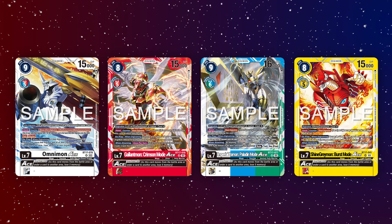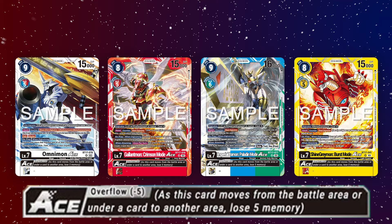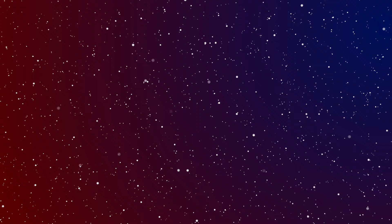Enter BT17, which introduced the first level 7 ace cards in Omnimon Ace, Gallantmon Crimson Mode Ace, ImperialDramon Paladin Mode Ace, and ShineGreymon Burst Mode Ace. They each support very powerful removal effects, but come at a very heavy overflow cost of 5, and in an effort to get to these very powerful ace monsters...